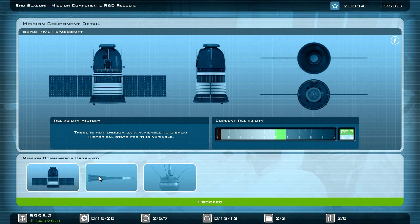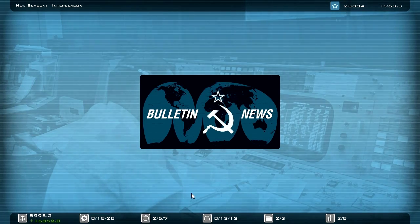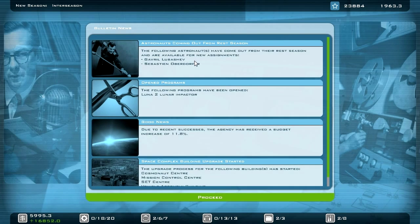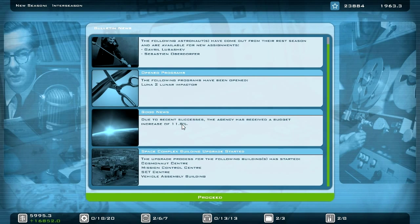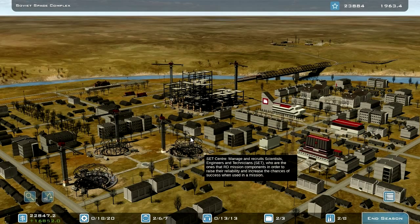The Soyuz spacecraft is at 57% — that's amazing. The booster is at 63%. Astronauts are coming out from their rest season. Whoa! Due to recent successes, the agency has received a budget increase of 11.8% — that's cool, that's amazing.